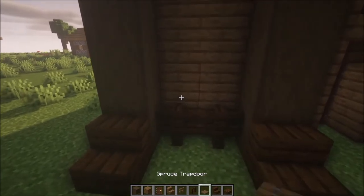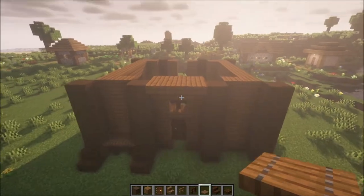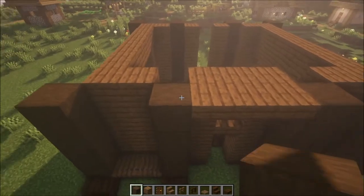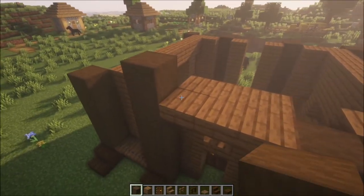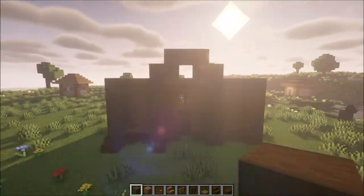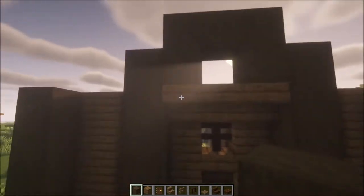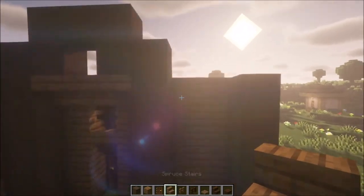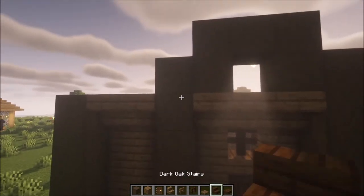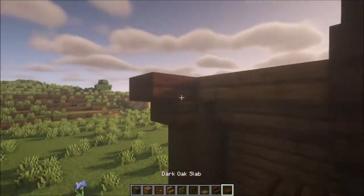Then you want to add dark oak stairs on these sides, fences followed with some spruce trapdoors. Now we'll need to make a small arch on top — to do that you want to go up and in, up and in like that. After that we are going to add some stairs on top to cover it, but this is going to be the basic shape. Add dark oak stairs on these sides followed with some slabs.